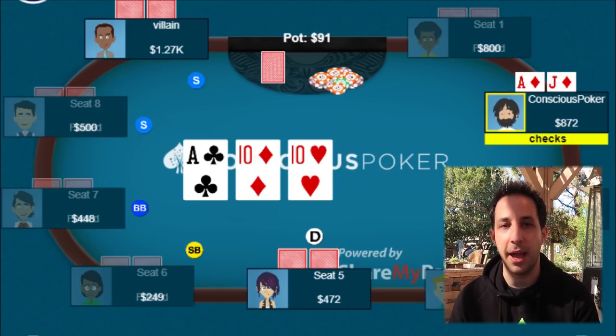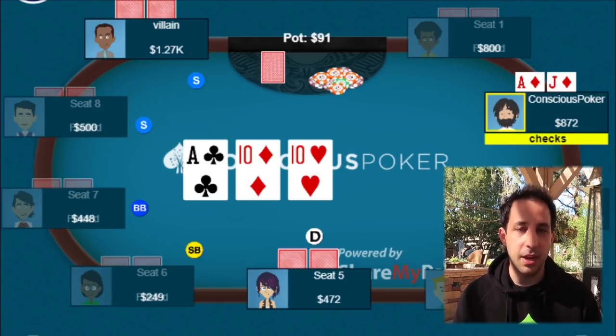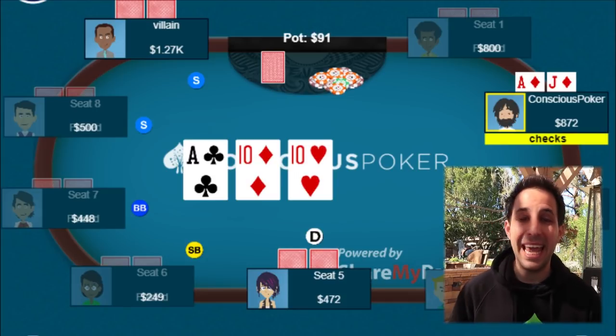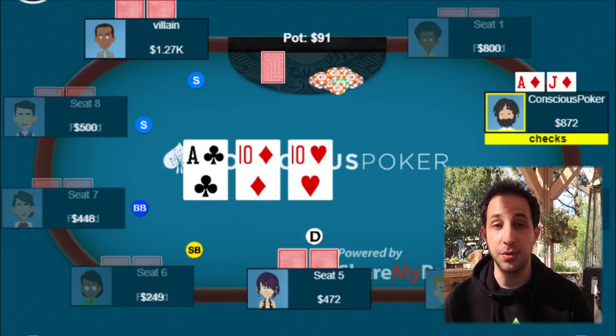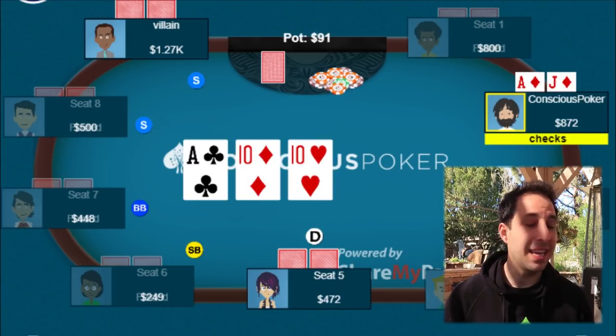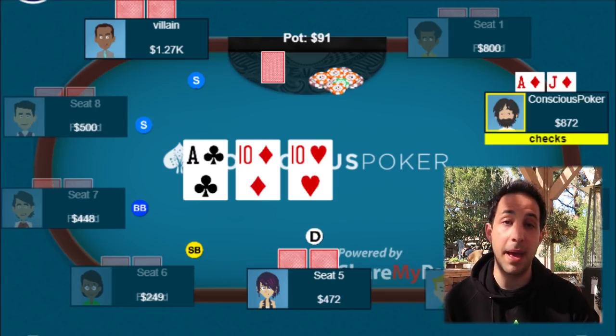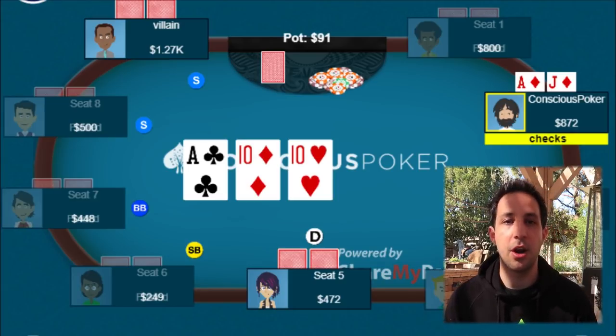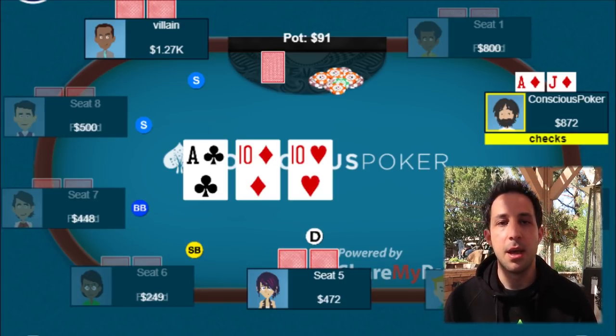It's unconventional, and here's why. One of the questions you want to ask yourself on flops is: can I get three streets of value from my hand? In this spot, the answer is probably no. There aren't really that many worse hands that are going to call a bet on the flop, bet on the turn, and bet on the river. So given that you have to check one street, the flop is generally a good street to do that.